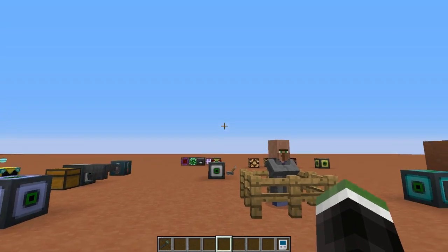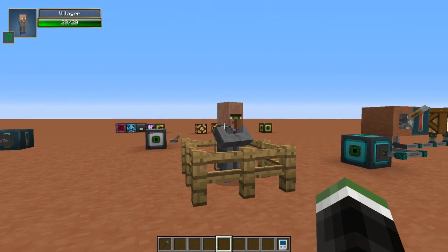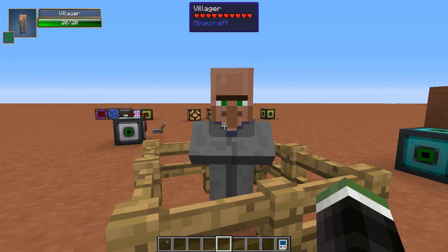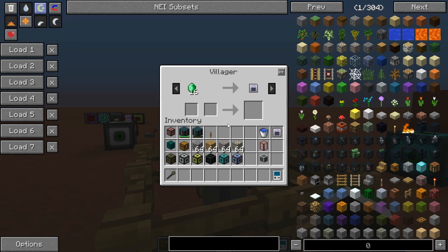To wrap things up: Compact Machines adds its own villager that spawns in various villages. It trades items for emeralds — for example, you can get a quantum entangler for just 16 emeralds, which is a great deal considering you normally need a nether star to craft one.